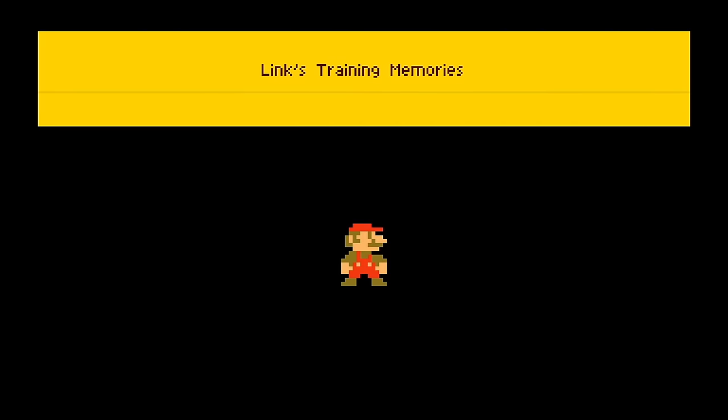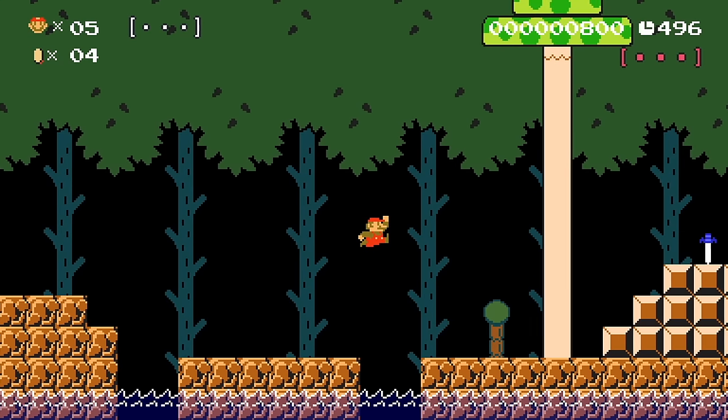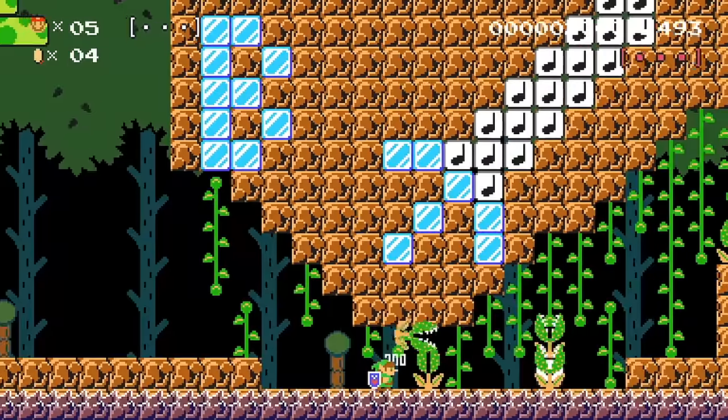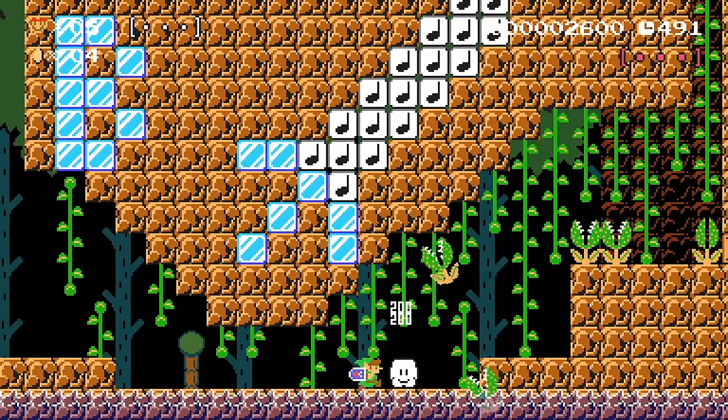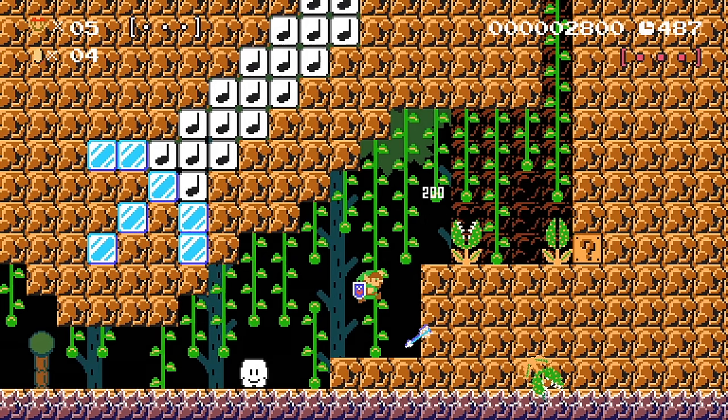Hey, we got a Link level — Link's Training Memories. Let's go. Little foresty level. Master sword acquired. Just some stabby stabs. It's cool they added Link — it seemed like a lot of work to add Link, really.